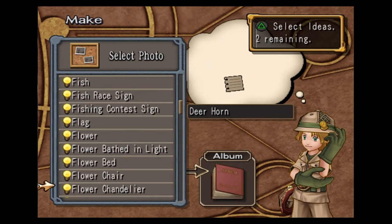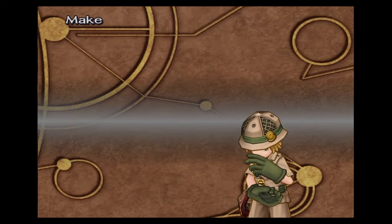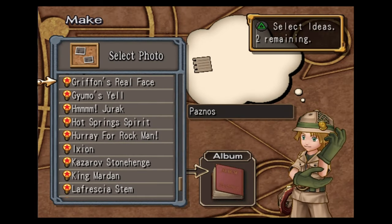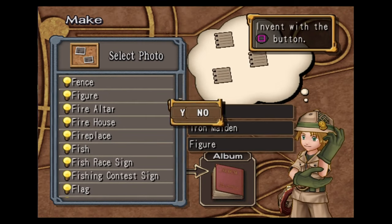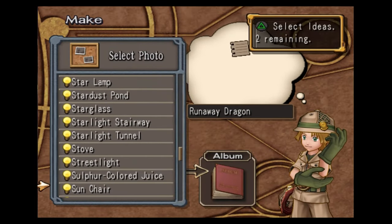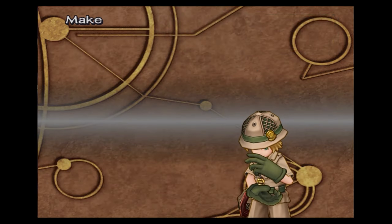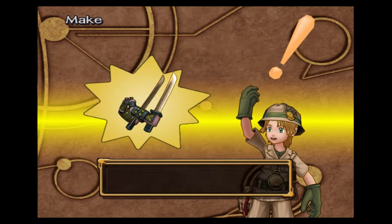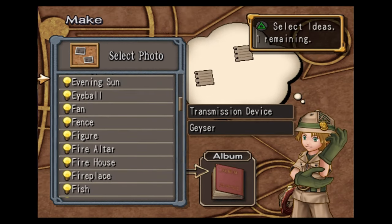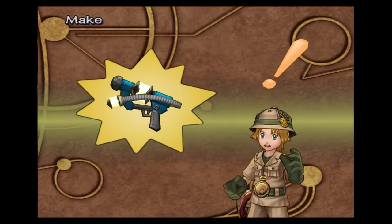Deerhorn, mushroom, and sulfur color juice — this will make you the poison wrench. Paznos, iron maiden, and figure — this makes you the ruler's sword. Runaway dragon, weapon, and work crane — this will make you the samurai arm two. Transmission device, geyser, and energy pipe — this makes you the soul breaker.